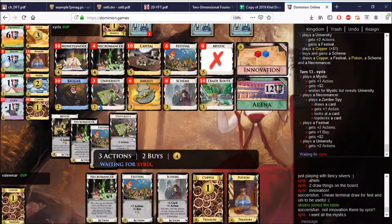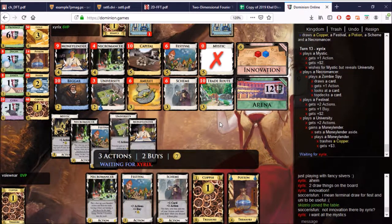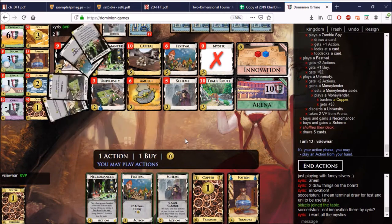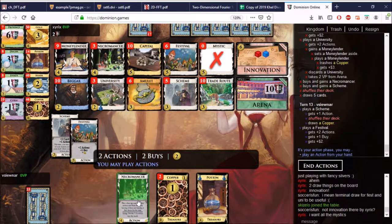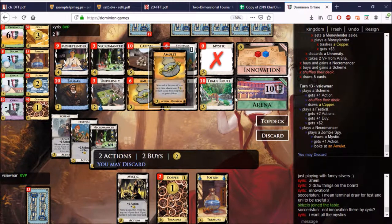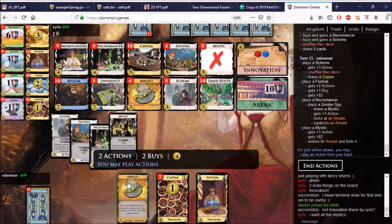That Necromancer is Spy, University Games, Moneylender — coppers in hand. So immediately playing it, Arena points, and 7, which is not 8. Let's get the Scheme out first — we have a pair of coppers. I probably should have trashed that Festival. Let's go with the Spy, the deck is good. Let's topdeck the Amulet so the Mystic can get to it. Let's kill the Potion. And let's get our gold — why not? And Scheme the Necromancer, of course.